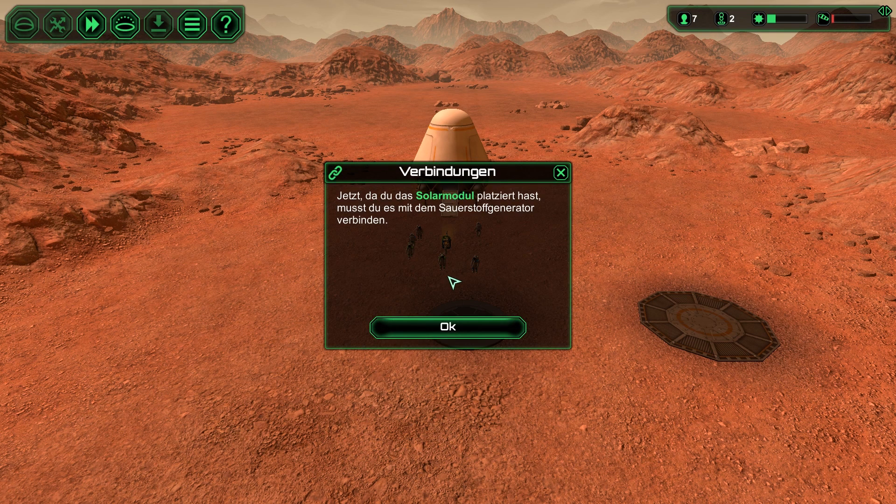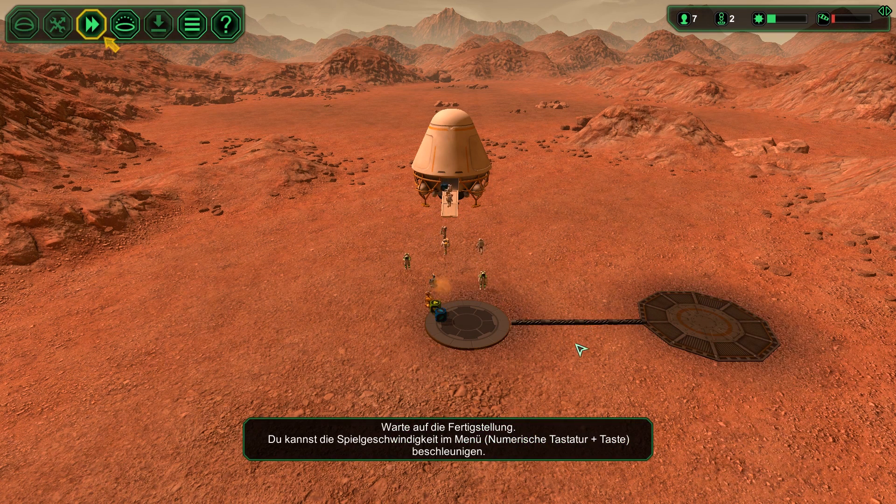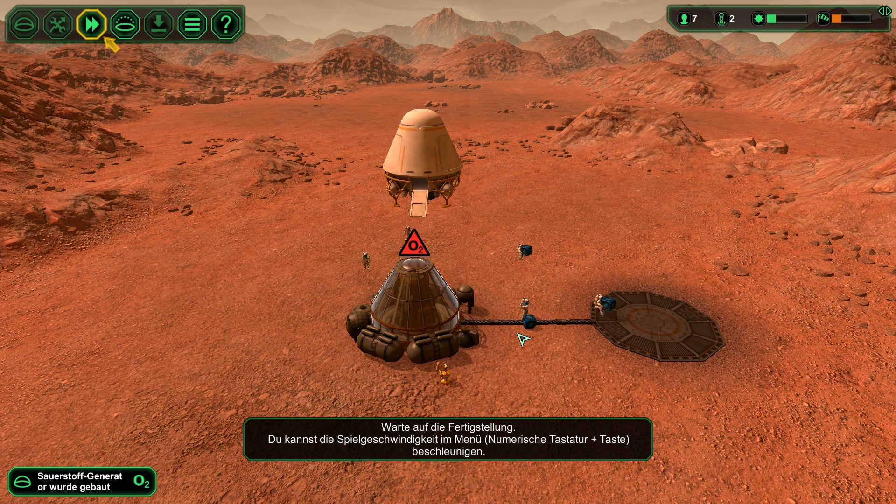Jetzt, nachdem du das Solarmodul platziert hast, musst du es mit einem Sauerstoffgenerator verbinden. Wenn du Strukturen miteinander verbindest, können sie Wasser und Energie gemeinsam benutzen. Handelt es sich um Innenstrukturen, können Kolonisten zwischen ihnen hin und her gehen. Um zwei Strukturen miteinander zu verbinden, musst du eine davon anklicken, dann die andere. Das ist super! Guckt euch das an — der Roboter baut alles und wir Menschen schleppen. Ich dachte immer, das läuft besser andersrum.